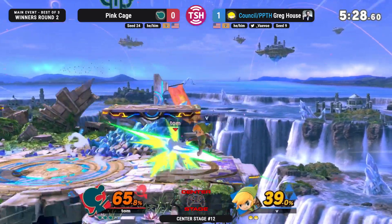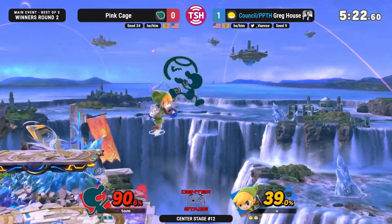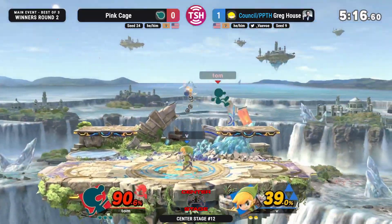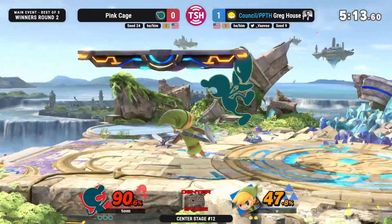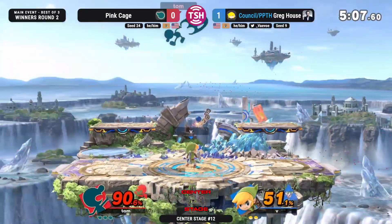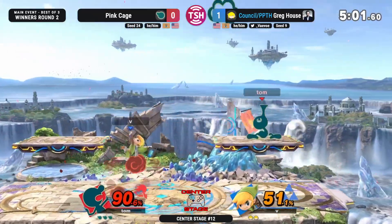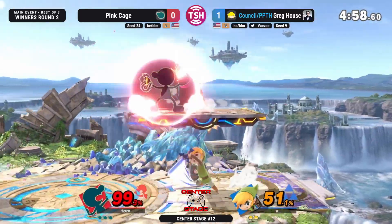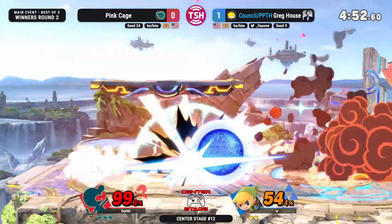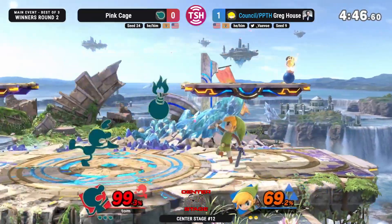The Uppies out of shield versus the short hop aerials are brutal with both of these characters. Now Pink Cage is getting to play his own game plan — he's able to play a lot more defensively and force Greg House to make the opening moves. Otherwise Pink Cage is just going to sit back and not let Vabo make anything happen. And Vabo doesn't have all that space he had to dash back against the Nairs and set up the boomerangs. He's really having to play the game more, which is a tough spot — against Game & Watch, playing the game versus Game & Watch is not where you want to be.